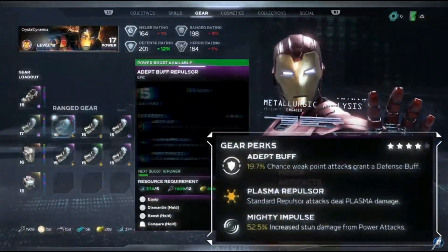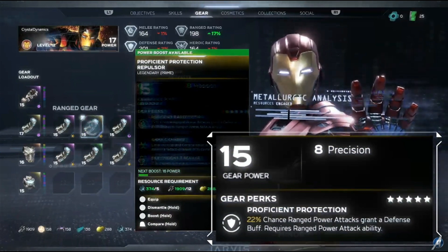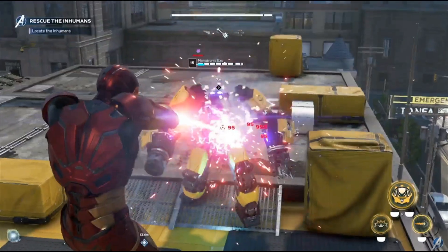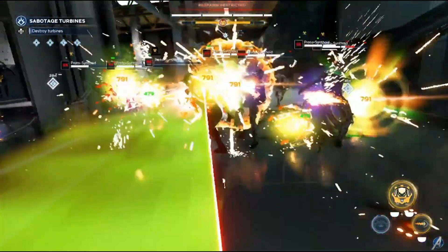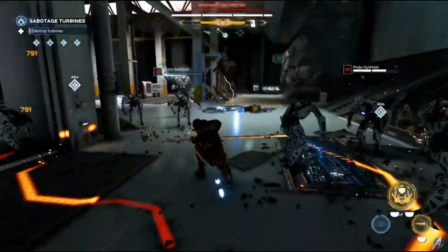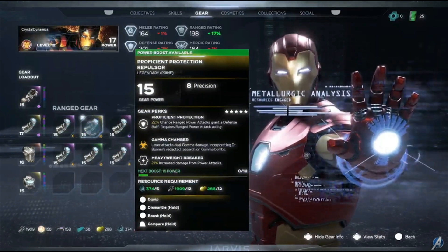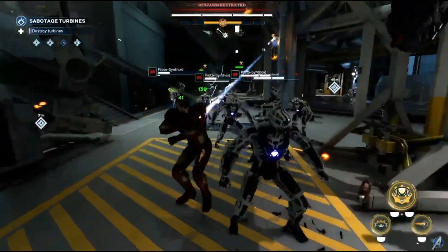Another way to customize your heroes is with gear. We've previously talked about the different rarities and how perks will give you powerful modifiers for even more customization. Some perks apply special damage like Plasma or Gamma, or cause status effects like Shrink, which will shrink enemies and reduce damage and defense. You can see Iron Man using Gamma gear in this shot, and eagle-eyed fans probably noticed his laser sweep was green instead of red. That wasn't a bug — when you have Gamma gear equipped, it grants a bonus damage modifier and changes the emissive color of your attack. And voila, green lasers.